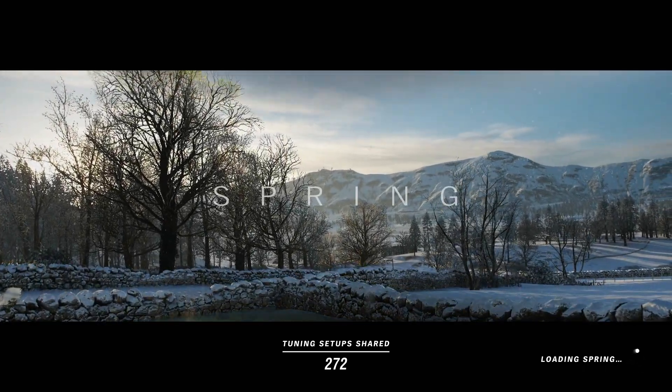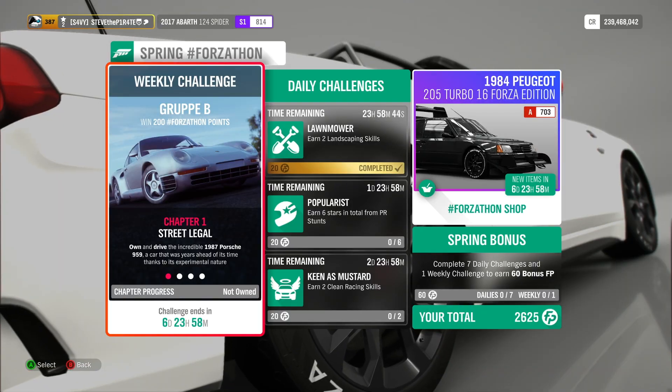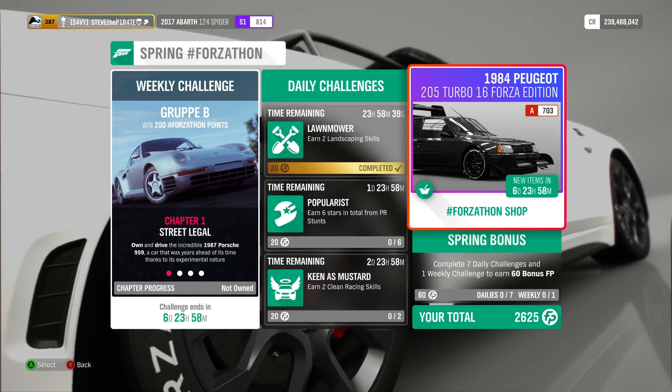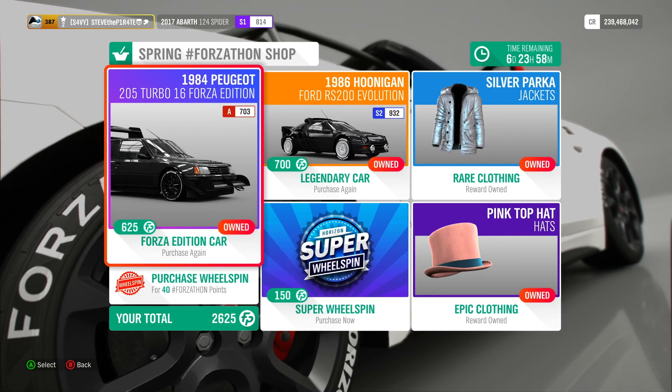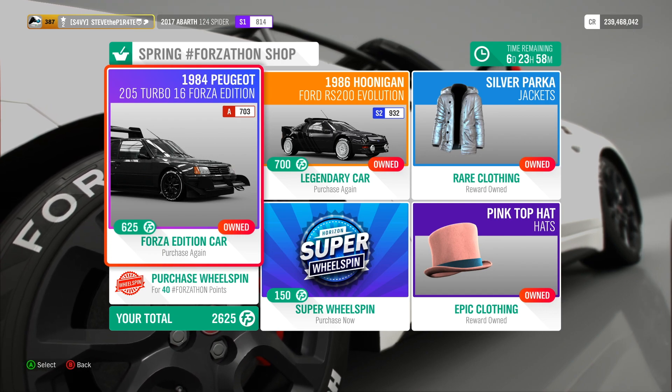Spring is here in Forza Horizon 4 and with it comes another Forzathon. Before we jump into the challenges, let's take a look at what's available in this week's Forzathon shop. We have the 1984 Peugeot 205 Turbo 16 Forza Edition — you can pick this one up for 625 Forzathon points.